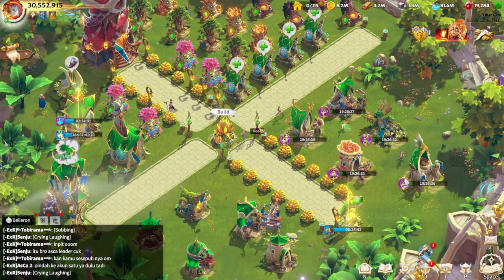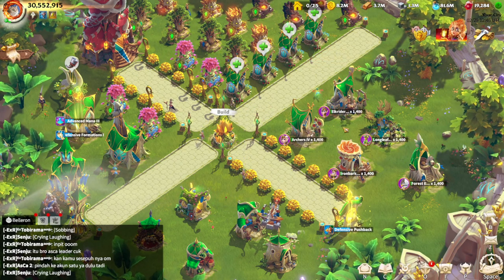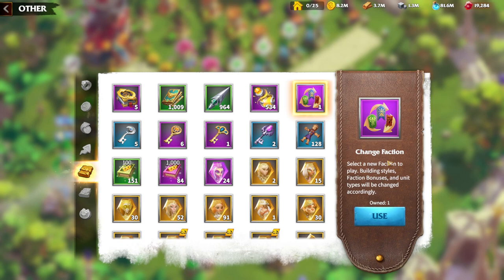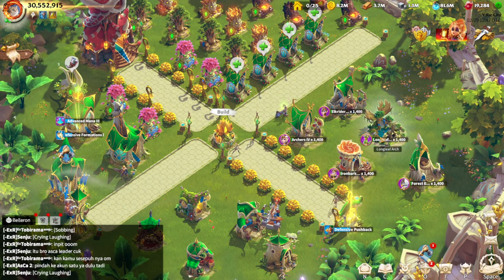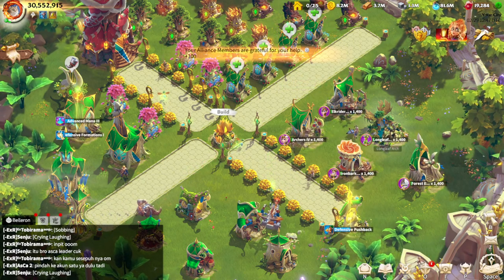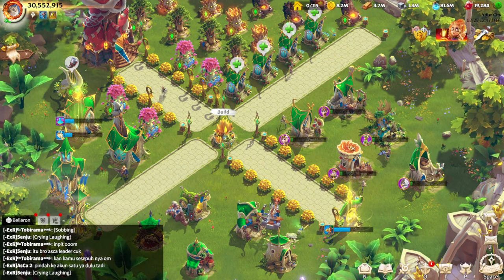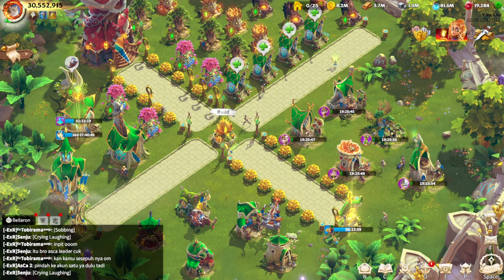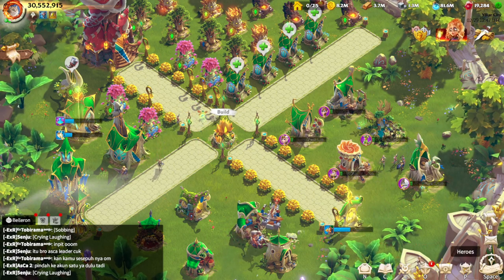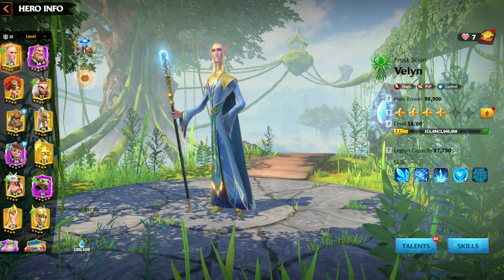Now let's speak about players who have been playing this game for a couple of months already and have many questions regarding the Change Faction item. The first use of it is completely free; the next Change Faction costs around 10,000 gems, so you need to spend this item wisely. I will share my experience — I have thought about changing faction many times. If you've played this game for some time, you should already have determined which unit type you are going to main. I'm speaking mostly about free-to-play players.